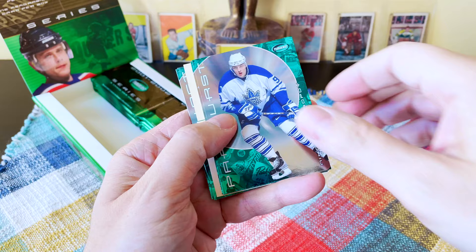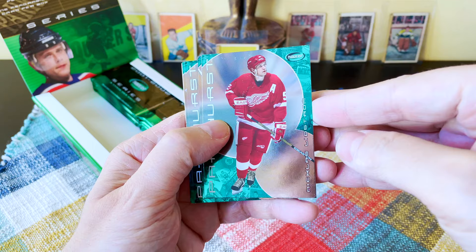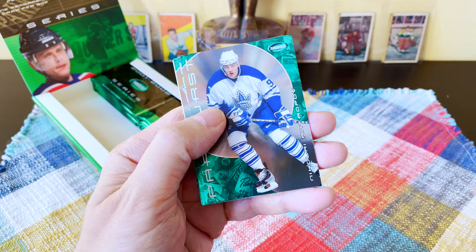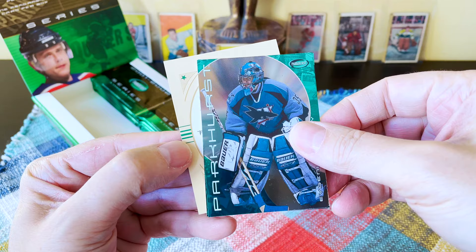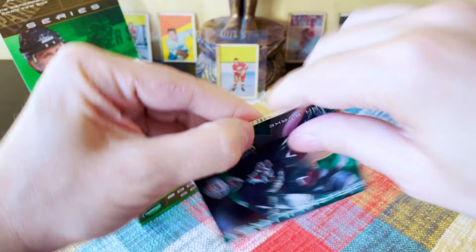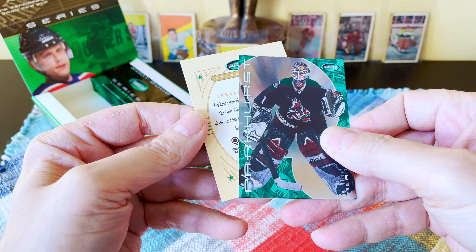We have Nicklas Lidstrom, Travis Green, Antropov, and Nabokov — and this is it, let's see. We have another card stuck here — that's Sean Burke. Now I think this is the back of the card. Let's turn it over — or we can look here. It says: Congratulations, you received a vintage auto.